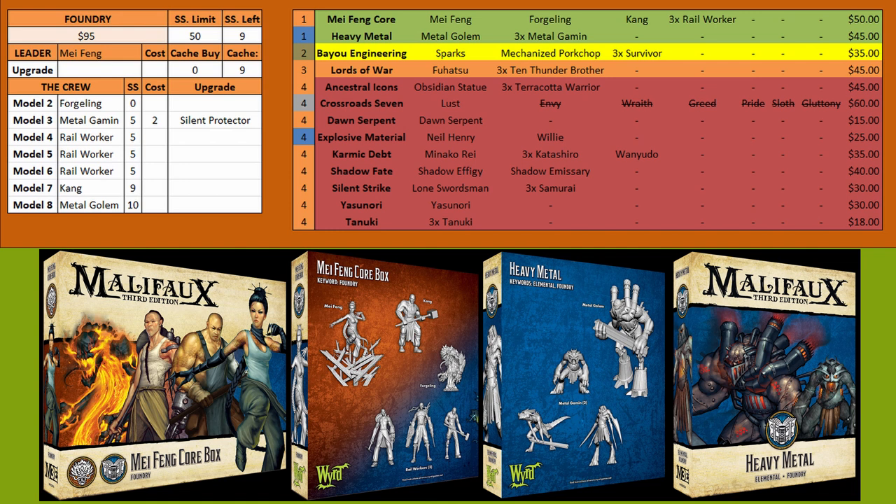For the Foundry keyword, we start off with Mei Fang's box and then expand into Heavy Metal. Be mindful this is an Arcanist box, so you're only going to get use out of it with Mei Fang specifically if you're Thunders. You're taking this box because you want the Gammon and the Golem because they automatically generate scrap for you. Scrap is how you ride the rails and jump around the board really easily and efficiently with this crew. You generally won't need more than one or two Metal Gammon, but the Metal Golem you'll still want because he is your big in-keyword beater model.